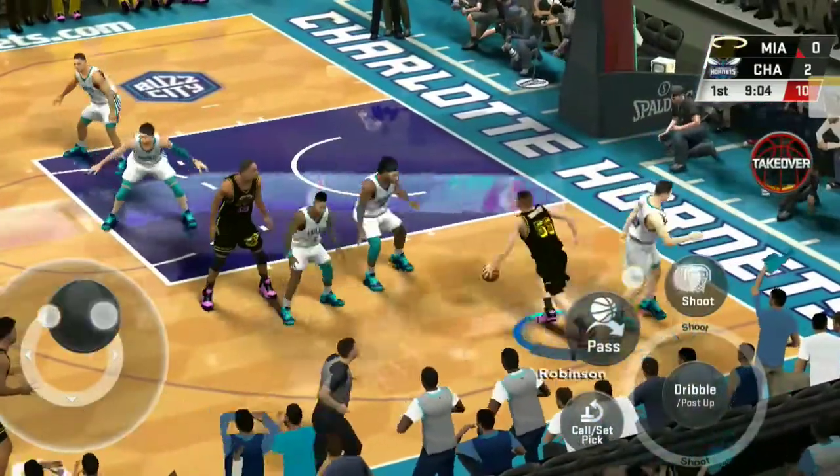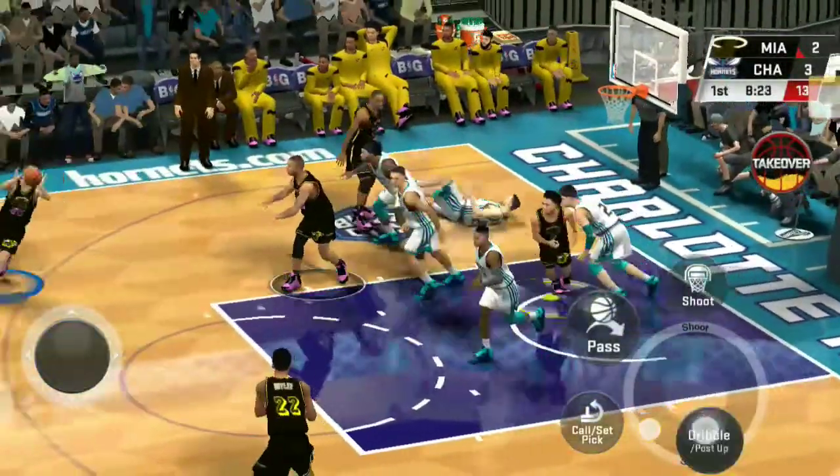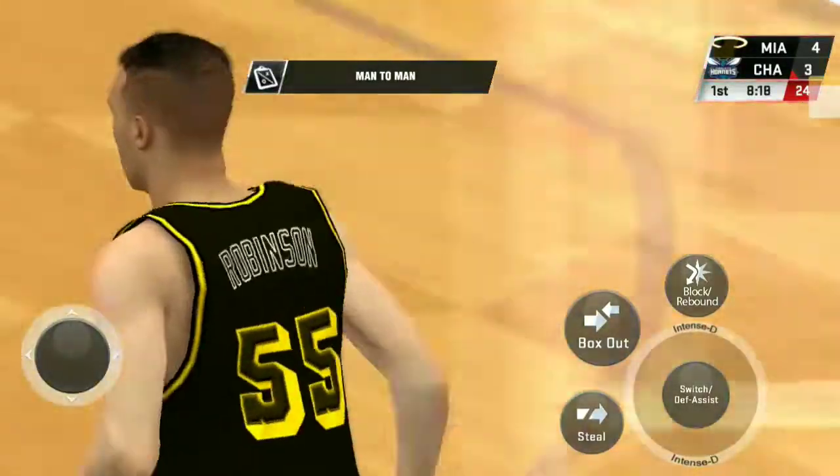Lowry, number 55, here's Tucker, number 55 — a picture-perfect screenplay, and the jumper's good.